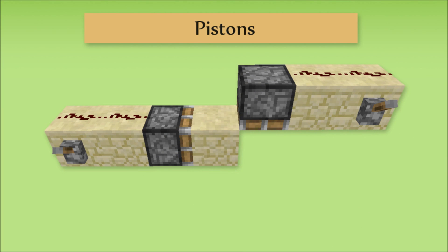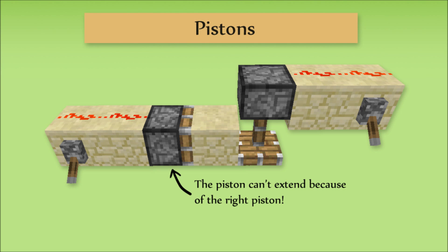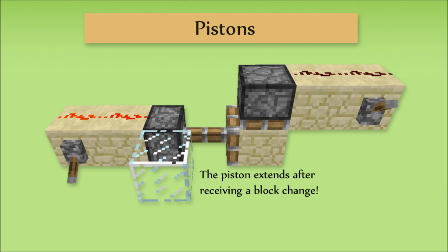It's possible to ready a piston to be sensitive to block updates by using this knowledge as well. It's a bit more complicated, but it involves making the piston on the left here forget that it's got a sense on it currently. Because the left piston cannot push another extended piston, it'll give up when the right one is extended. This means that the right one can then retract without the left one actually extending. Now the left piston is primed and ready to be released with a block update.